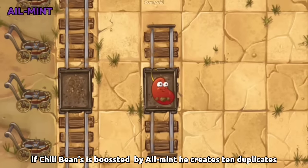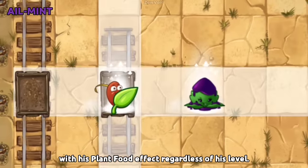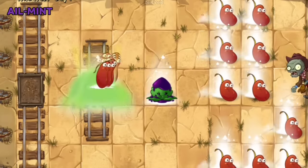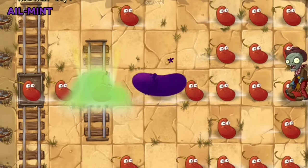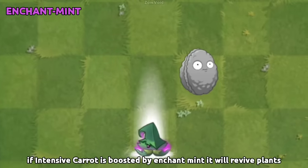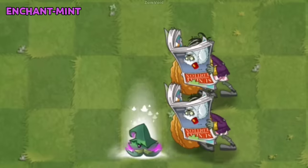Chili Bean is boosted by Spear-mint. It creates 10 duplicates with its plant food effect regardless of its level. If Intensive Carrot is boosted by Enchant-mint, it will revive plants to an additional 125% of their max HP.